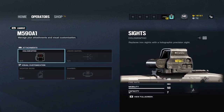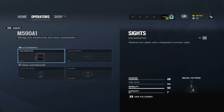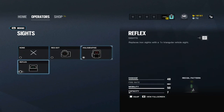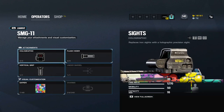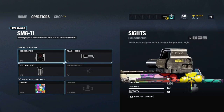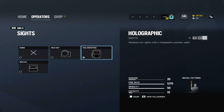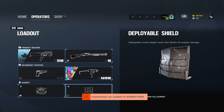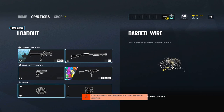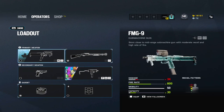While I encourage you to find your own preferences, here is my loadout. I suggest using the M590A1 as the primary with a reflex or holographic sight. For the secondary, I recommend the SMG11 with a flash hider barrel, vertical grip, and a reflex or holographic sight. For the gadget, I use barbed wire — I find more utility in it slowing down enemies. Pairing barbed wire with smoke canisters means enemies get stuck in the wire and you can smoke them out so they can't plant.